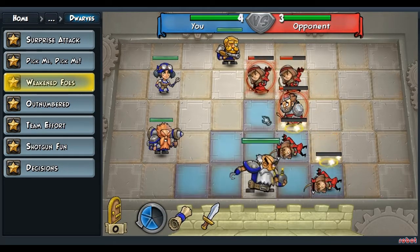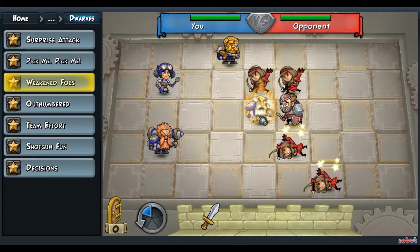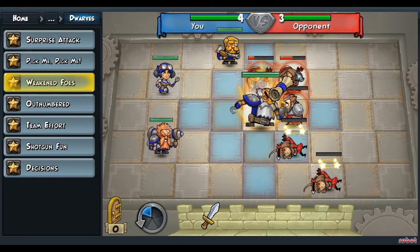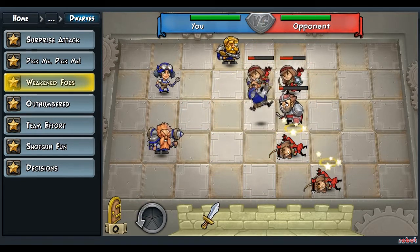Like that. Now move him up two tiles. Use the scroll on the grenade ear. Select the grenade ear again and attack the archer that's just above him to his right. And that should kill everyone.